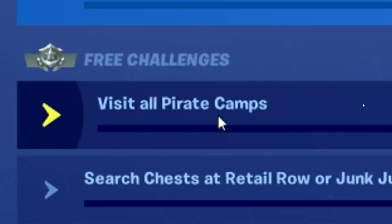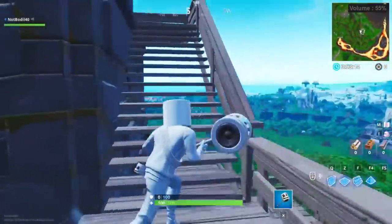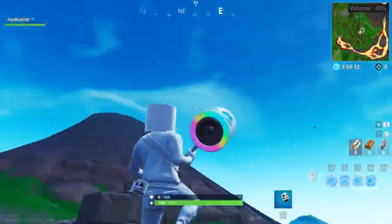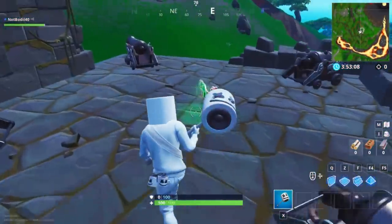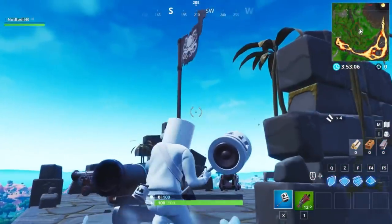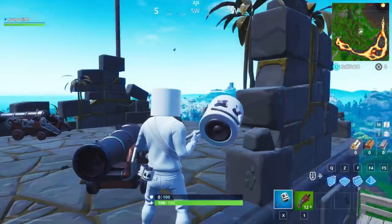Let's roll all seven locations. Pirate camp location number one: as you can see they all have a little castle structure and they have the flag. Every single pirate camp has the flag and cannons. Pirate camp number one is located right here on the map, inside the volcano area, almost near Tomato Temple — this is where Tomato Temple used to be.